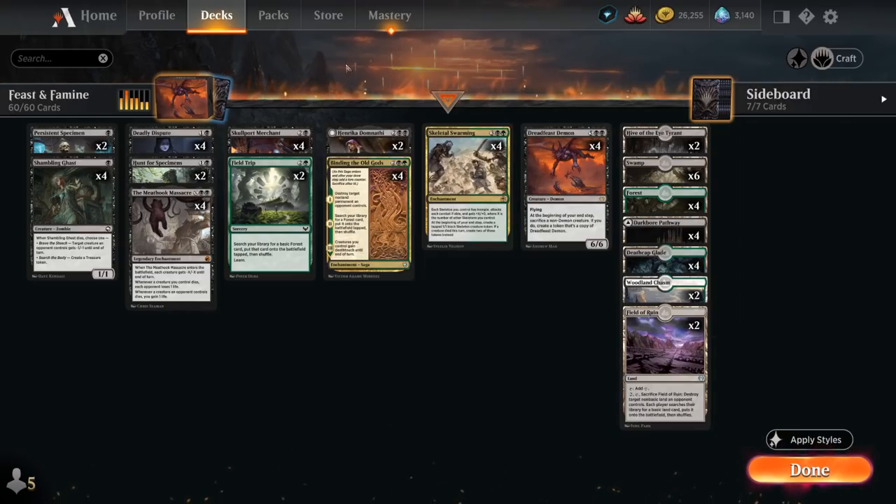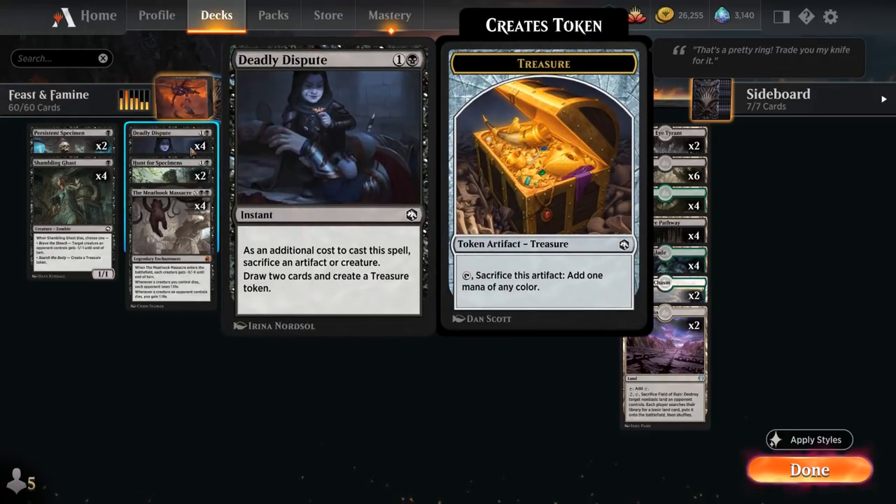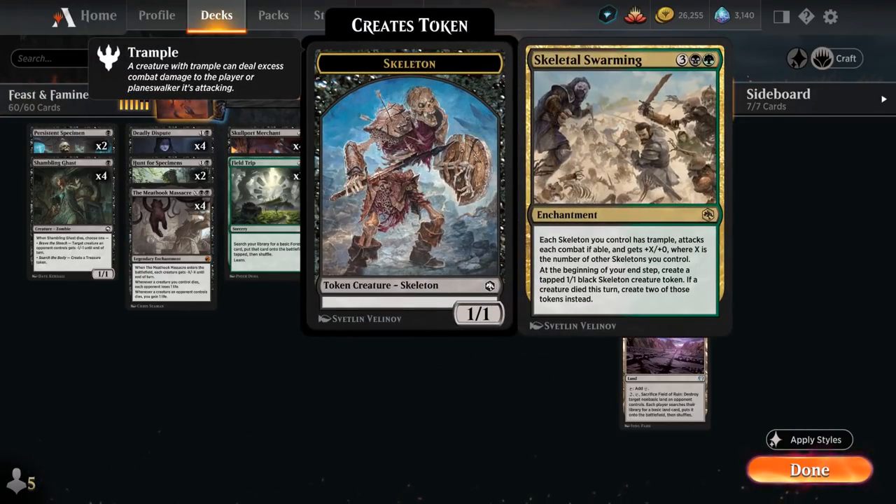Looking at the rest of the deck, it's your pretty typical sacrifice deck with the 1-mana full playset of Shambling Ghast, which when it dies creates a treasure token or can give a creature -1/-1 until end of turn. Sacrificing a Shambling Ghast on turn 2 to a Deadly Dispute is one of our better openings, as we'll draw 2 cards and generate an additional treasure token, potentially allowing us to ramp into a turn 3 Skeletal Swarming.